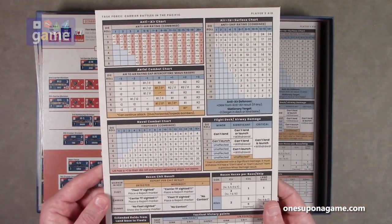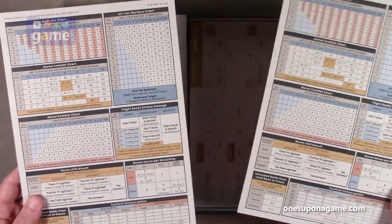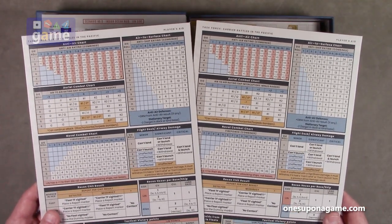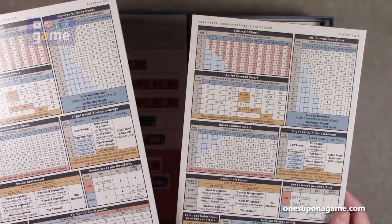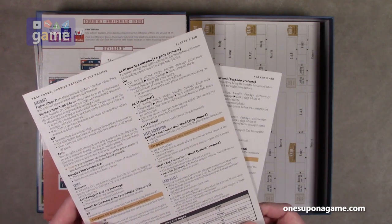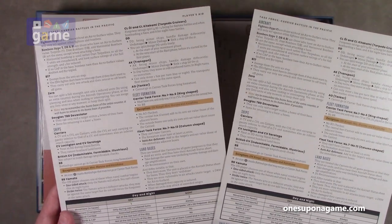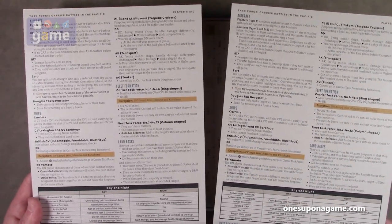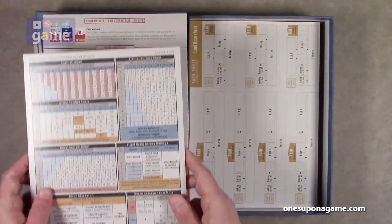Then we've got the player's aid card — two identical copies. You've got your anti-air chart, air-to-surface charts, naval combat charts, recon chip result, tactical victory points. On the other side: aircraft, ships, fleet formation, land bases, rule reminders, ready reference, day and night turns, unit reference.